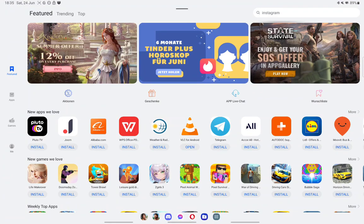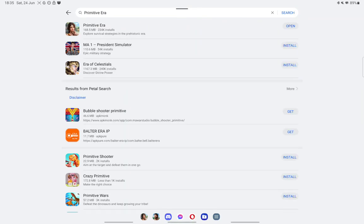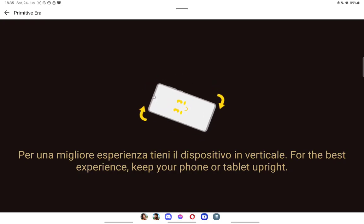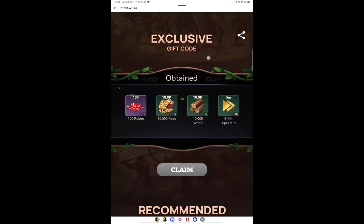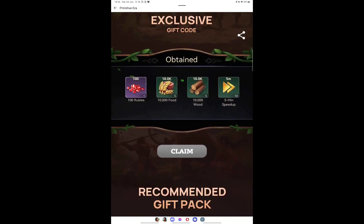If you guys are interested in Primitive Era, I really recommend that you download the game through the App Gallery. It's basically like the Play Store or the Apple Store. You search for the game, you download it, and there are a lot of advantages to having it. When you download the game through their store, you can get this exclusive gift card. You just have to click on claim and you will obtain fuel, breeze, wood, and some speed-ups. It's a nice little welcome gift.